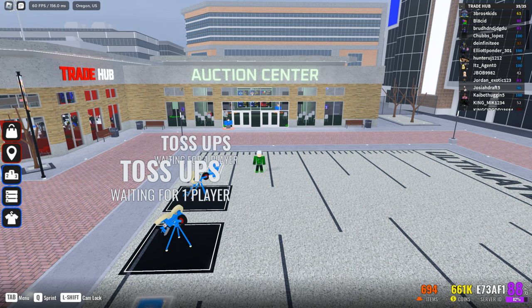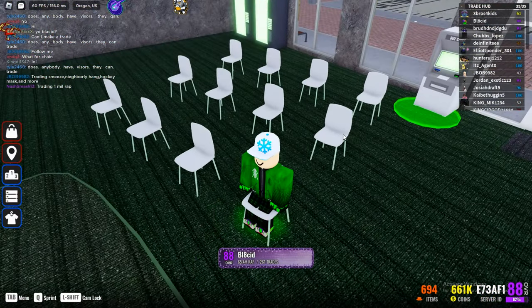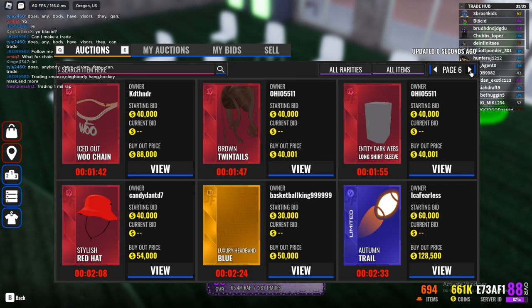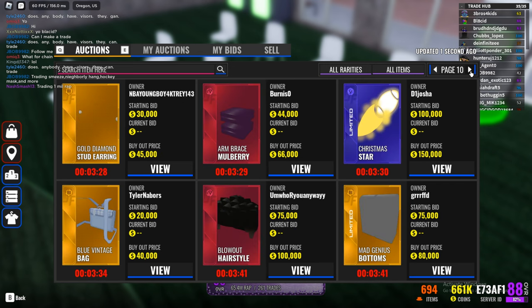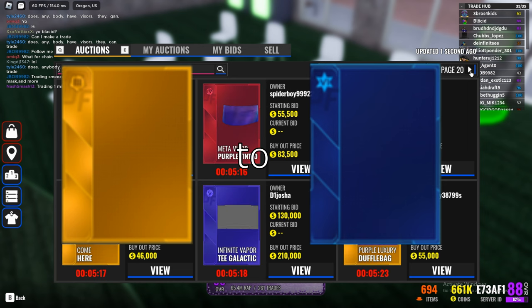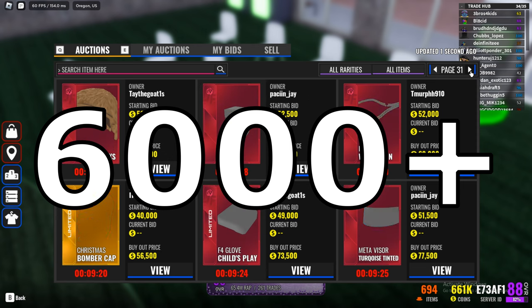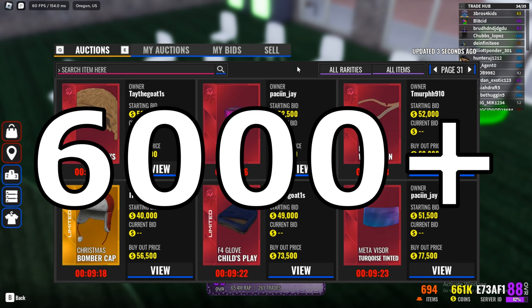If you're not looking to trade, another great option for obtaining items is the auction center. The auction center is a simple room with tons of chairs — when you sit down you are given a menu which shows you literally every single item being sold right now. It ranges from golds to diamonds, because bronzes and silvers can't be sold. Usually there are over 6,000 items being auctioned off by users at any given time.